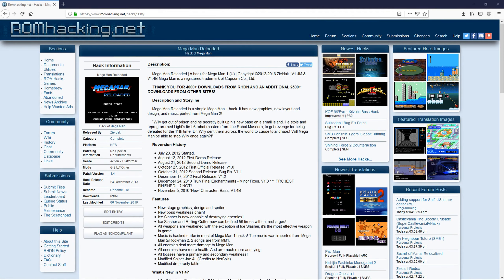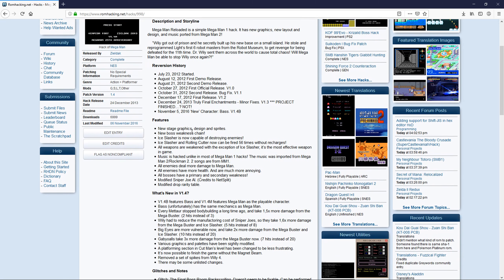Hey folks, how's it going? Today I'm going to be playing Megaman Reloaded, which is a hack of the original Megaman game on the NES. It's a hack of Megaman 1.1, has versions 1.4 and B. You can play as Megaman or Bass — it's Bass, not Bass — and it has new stage graphics, designs, and a surprise new boss weakness chain.